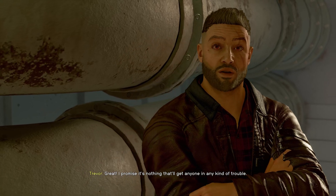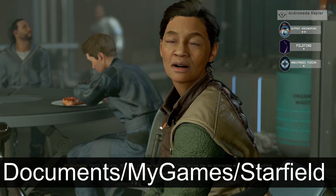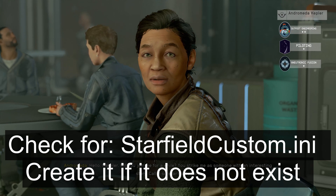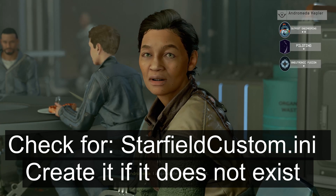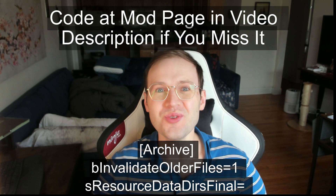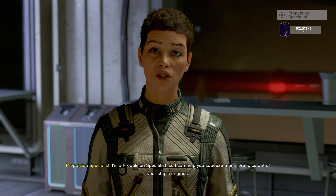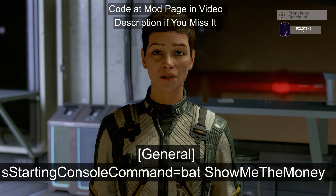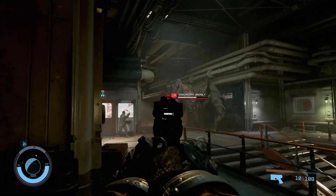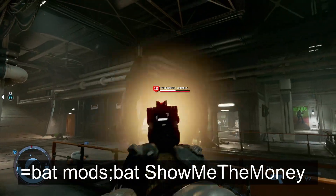To start, we need to make or edit a StarfieldCustom.ini file. Go to your Documents > My Games > Starfield folder and check if you have this file. If you do not have it, create a new file, ensuring your Windows settings allow you to see the file extension. Next, you need to add the following lines of code. In addition, we need a line of code to run the BAT file, which automates running a console command. Place the following lines of code below the others in your INI file. If you have multiple BAT files — perhaps wanting one to spawn a Terramorph ahead of you — separate the BAT commands with a semicolon, as is shown.